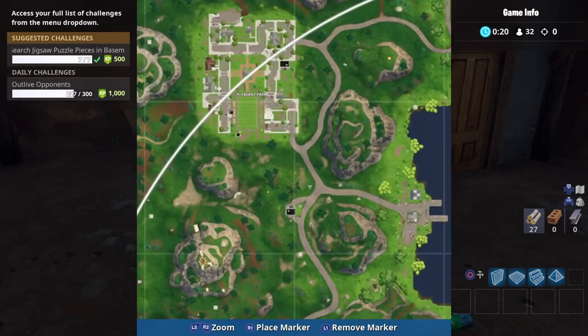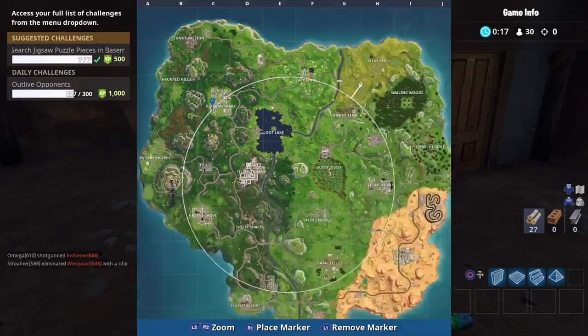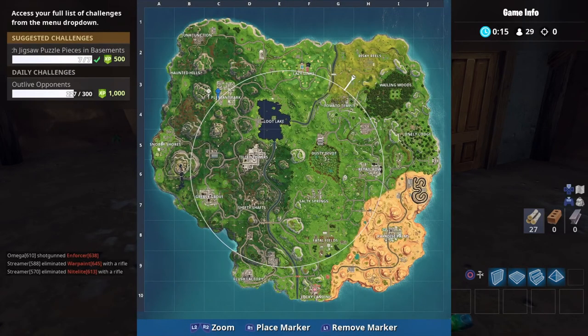The final one is actually in the broken house in Pleasant Park. So if you want to go in order I would suggest: Pleasant Park, Snobby Shores, this place, Greasy, then Salty, then Retail, and then back up here. That's seven.